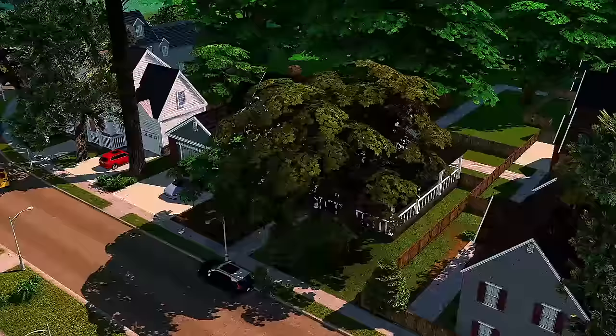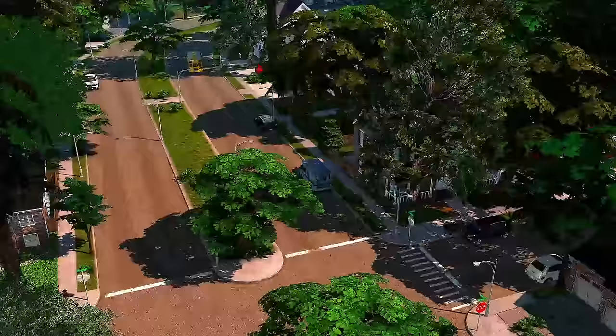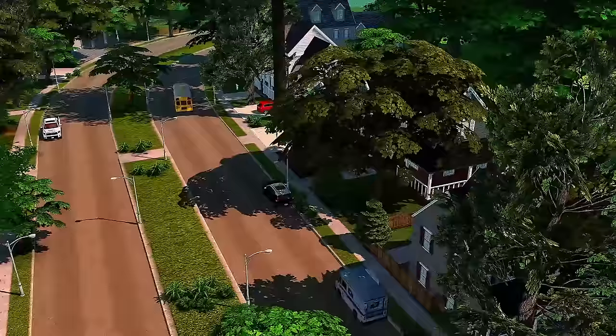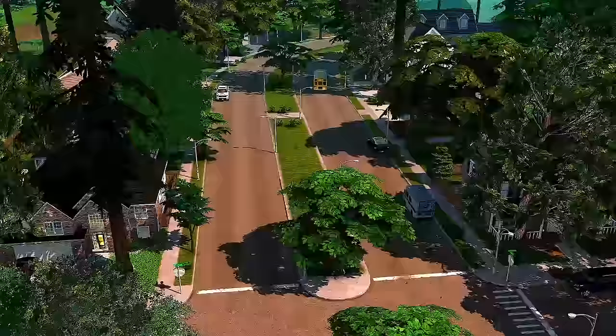I'm going to add stuff to the backyards — even for the deco homes — like a basketball goal or a swing, stuff that your Sims can interact with. I want them to walk around the neighborhood pretending they're going to their neighbor's houses, swinging or playing basketball. I want this world to be very interactive.